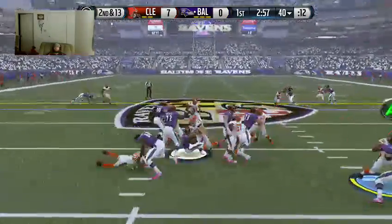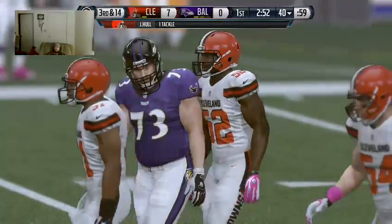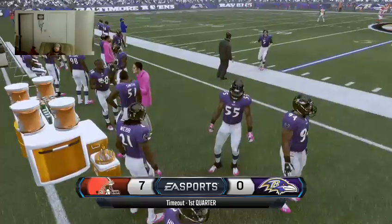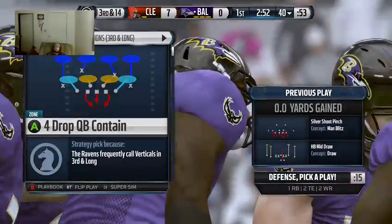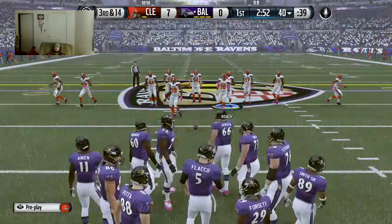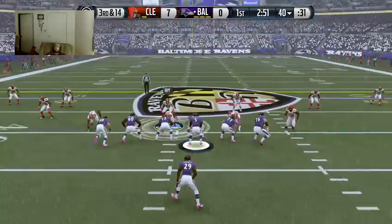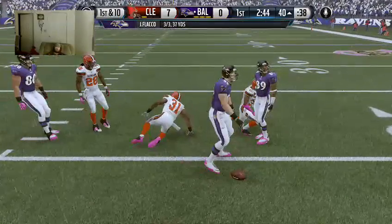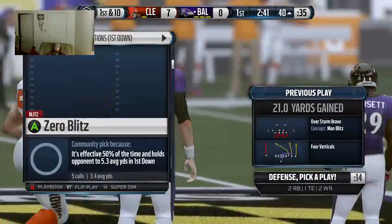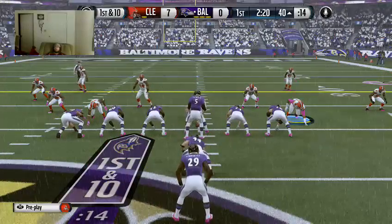The Ravens will take the snap from the 40. You are not running on me. This is an offense that has one of the most dangerous passing attacks in the NFL this season. The Ravens want to convert, especially after last week's performance in third down situations. Two tight ends on here. Third and a long go. The Ravens put themselves in a terrible situation — third and long — but they got a lot of talent on the offensive side, and that was an awesome job of picking up that first down.